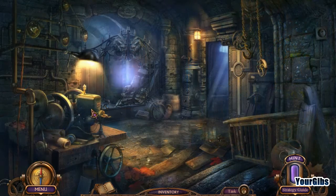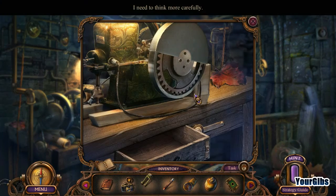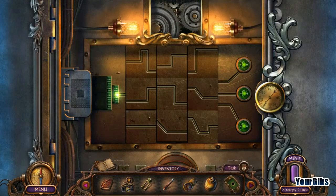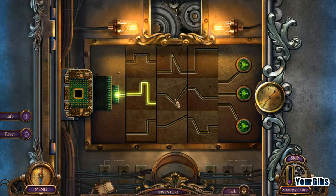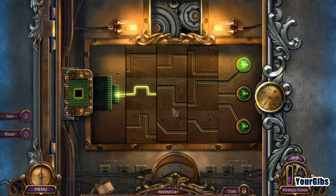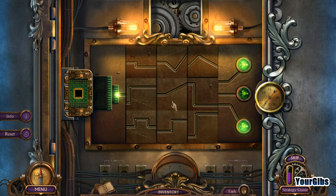I just have to remember where to go. Oh, that's right, I have this. Computer chip time. Rotate each column of spinners until you find the direct path to each light. Okay, that's that one done.